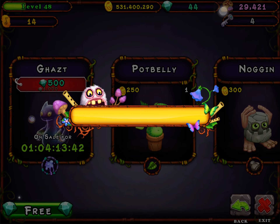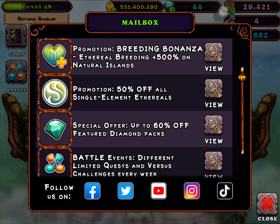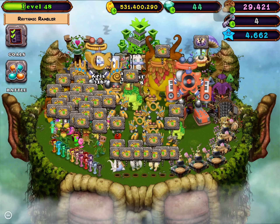If you go to your mailbox, on the top you'll see a promotion called Breeding Bonanza — Ethereal Breeding — 500% percent chances, so it will increase your chance of getting ethereals 500% more.